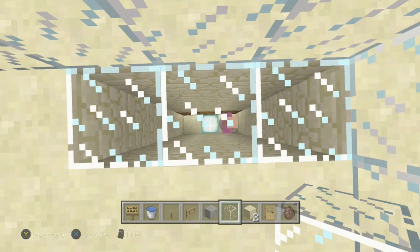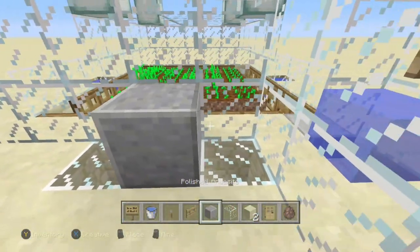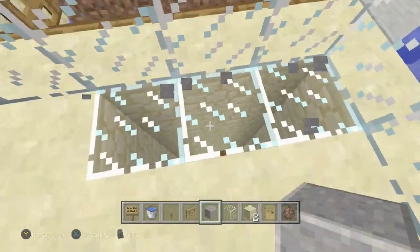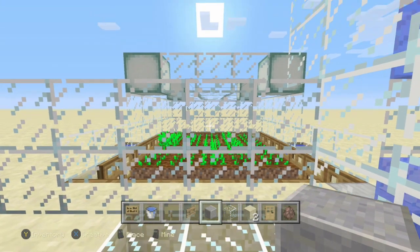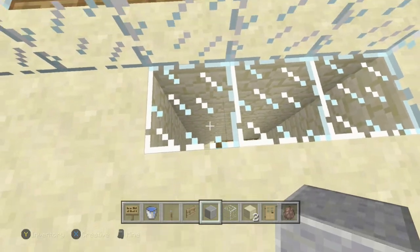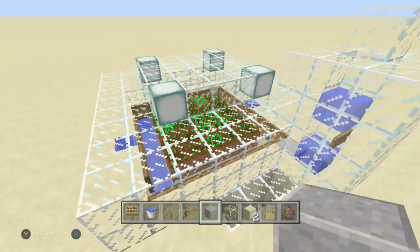One final note for the underground village: make sure you have direct sky access. Don't have any blocks blocking the sky, because that would prevent your villagers up top from breeding. Use glass and make sure you have direct sky and sunlight access.